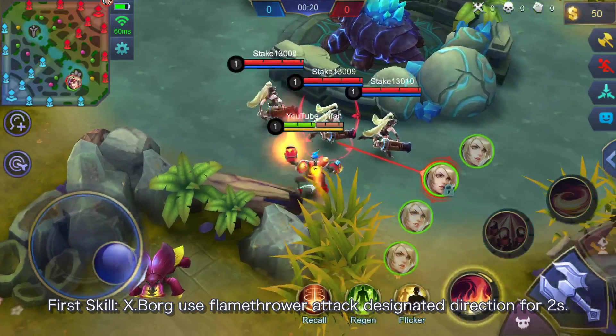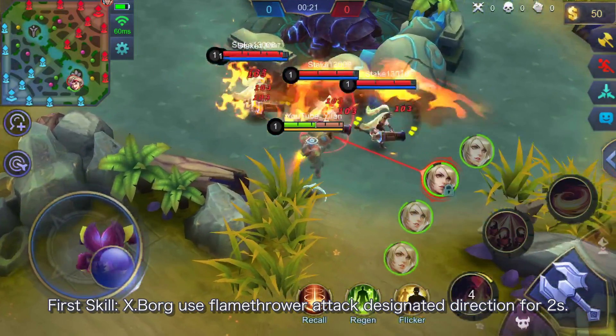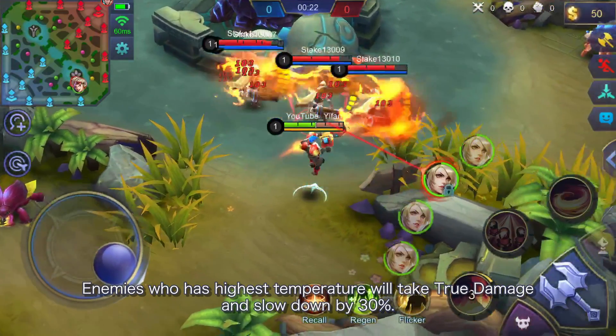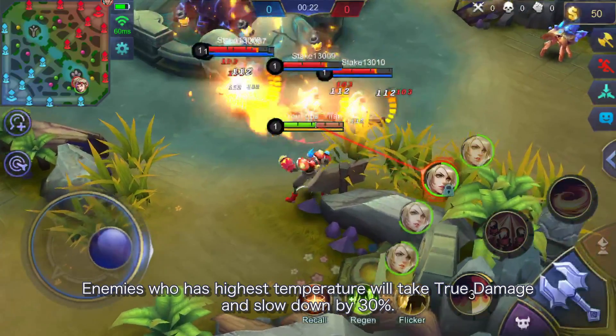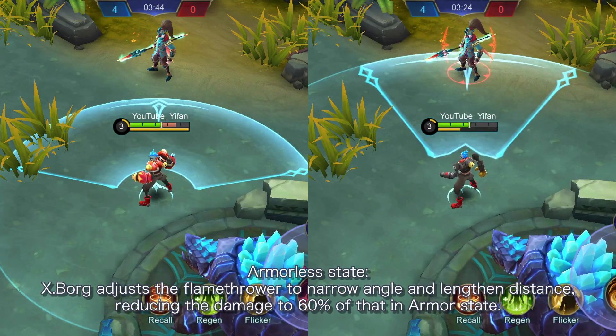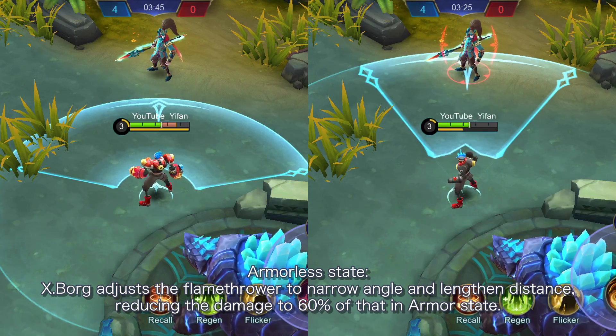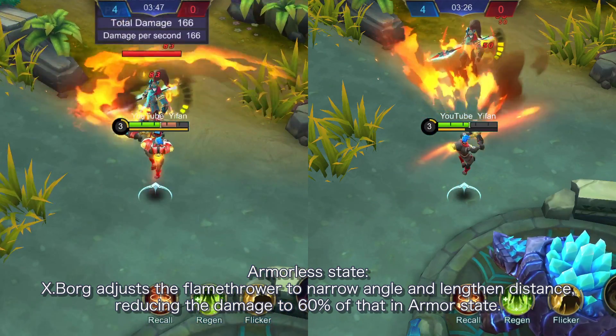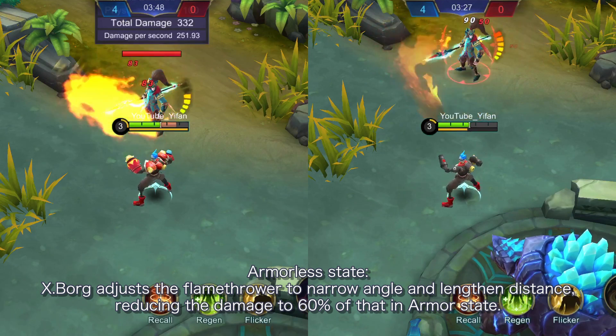First skill: Xborg uses his flamethrower to attack in a designated direction for 2 seconds. Enemies with the highest temperature will take true damage and slow down by 30%. In armorless state, Xborg adjusts the flamethrower to a narrower angle and lengthened distance, reducing damage to 60% of the armored state.